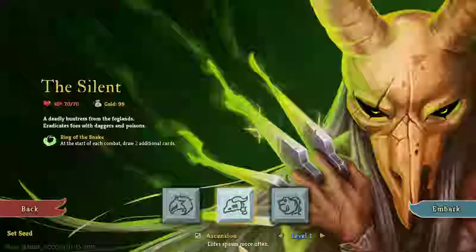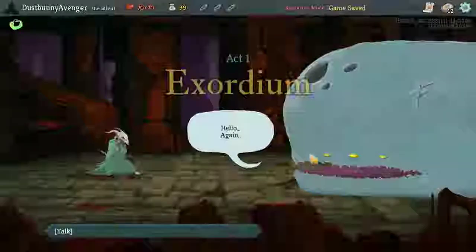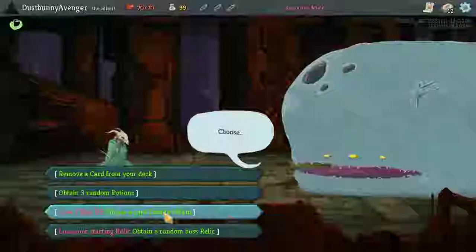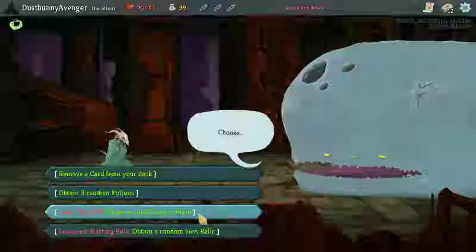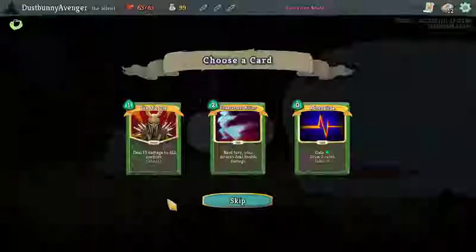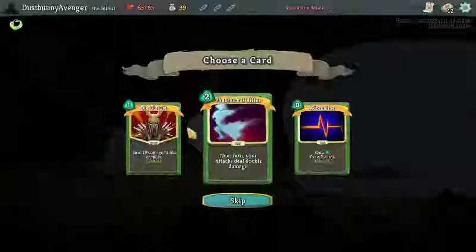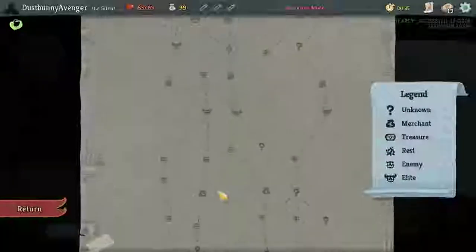Looking at the starting options: remove a card from your deck, gain three random potions, lose seven max HP; get a rare card to obtain — choose a rare card. I'm tempted by the options. We died last time to 13 damage to all enemies. Adrenaline is a fantastic card, and Phantasmal Killer could be a really fun thing to start with.